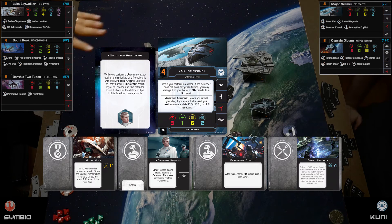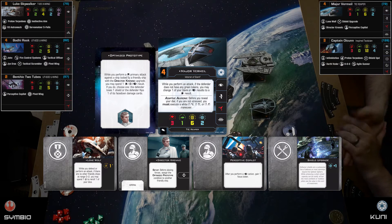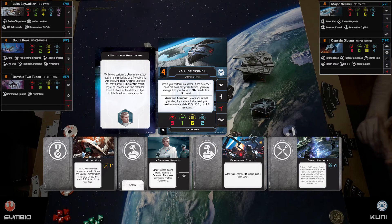Once the target has no shields, Optimized Prototype flips damage cards to crits instead, giving me extra options without spending my double focus tokens. I also have Lone Wolf on the Reaper — while I defend or attack, if there are no other friendly ships within range zero to two, I can spend a rechargeable charge to reroll one die. Staying out of that zero to two range is hard.